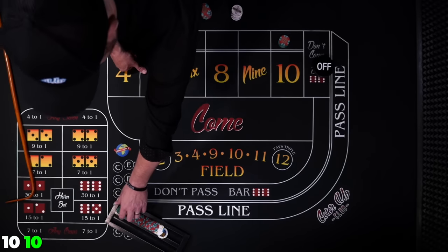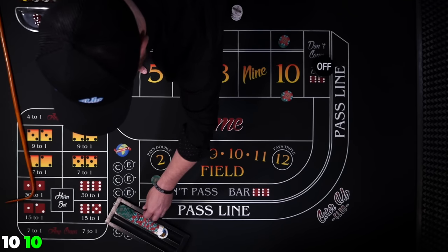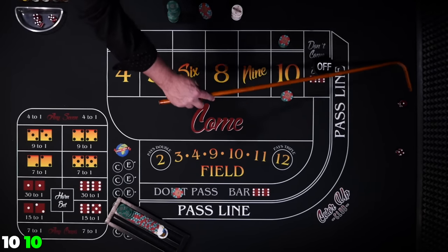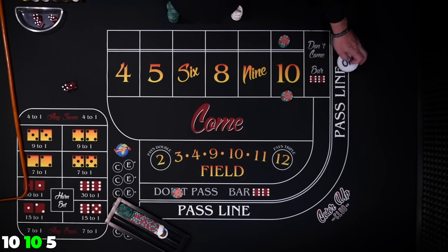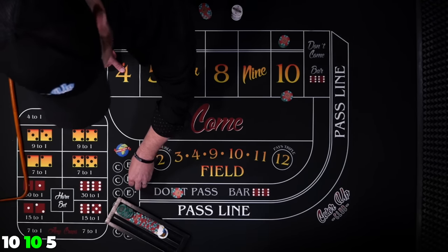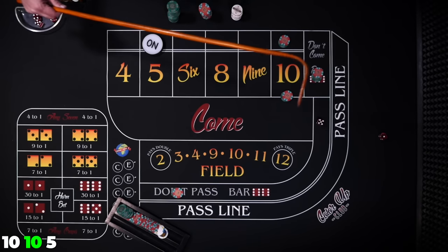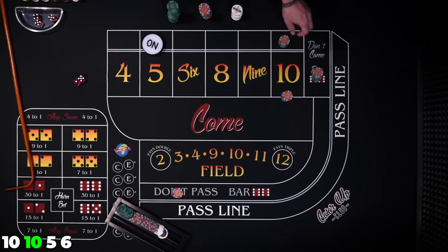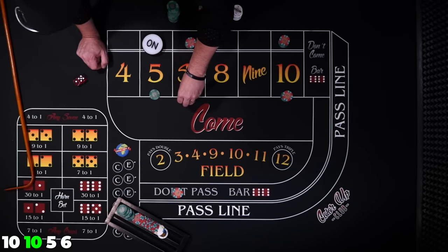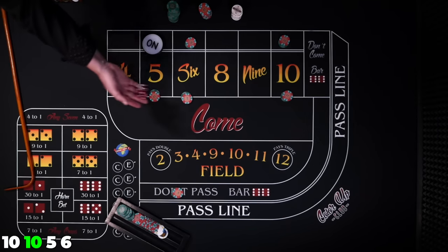Let's go ahead and place or buy that 10 and essentially start over. Same shooter coming out. Five — point's going to be 5. Bet $30 don't come. Our risk is the 5 and the yo. There's the 6 — we'll travel behind the 6. Take our $60 and place against the 5 and 6. Now we've got no risk — hopefully we can roll this 10 and get paid a $29 profit.